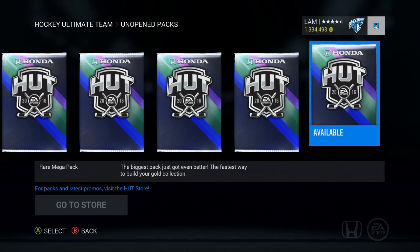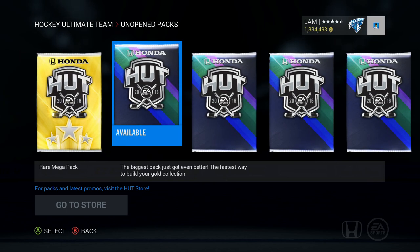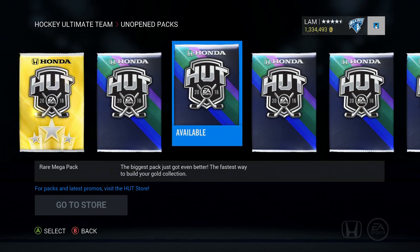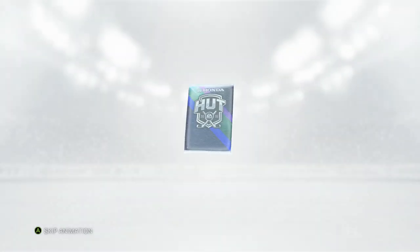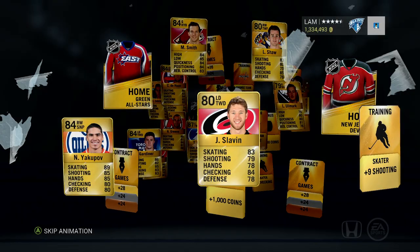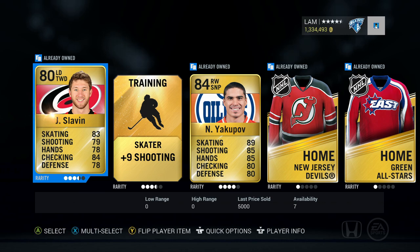I could sell all those change teams - I know you guys would definitely do that but I really just do not want to hold onto them. Let's see how many Rare Mega Packs we have left - one, two, three, four, five, six, seven. I wanted to save five of those, so we can open up two more. We'll do a Rare Mega Pack first, then the Gold Premium Jumbo, and end it off on a strong note hopefully with the Stamkos.